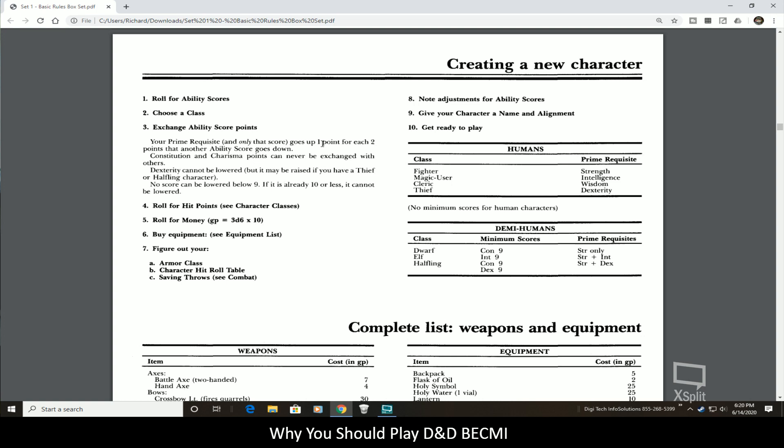The character classes: humans are Fighters, Magic Users, Clerics, and Thieves. Demi-humans are not species but actual classes in older versions of Dungeons & Dragons — so you have your Dwarf, your Elf, and your Halfling. That is it. For levels 1 through roughly 9, those are all of the classes that are available.